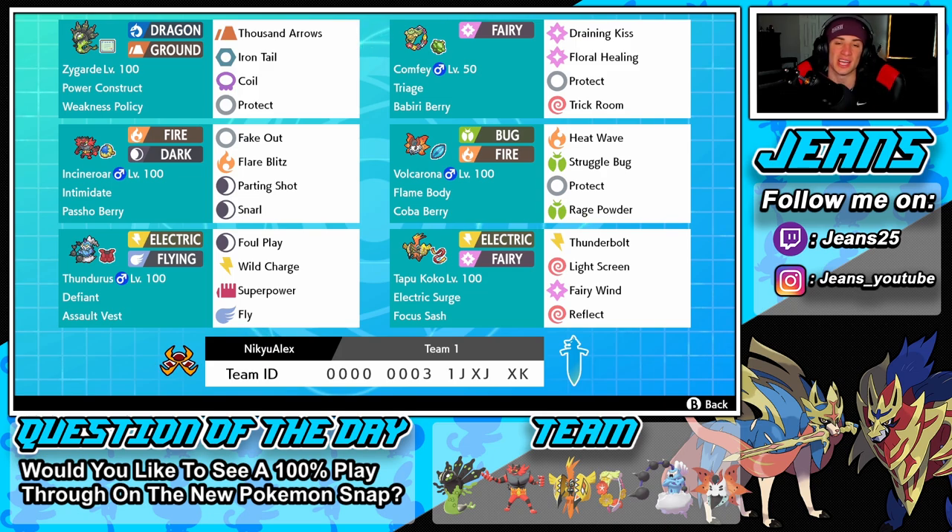Comfey is the next Pokemon — draining kiss, floral healing, protect, and trick room. I love this moveset on this Pokemon considering we can proc the policy, heal up ally Pokemon, set or counter trick room, and just protect and pester around the whole battle.